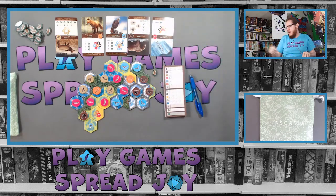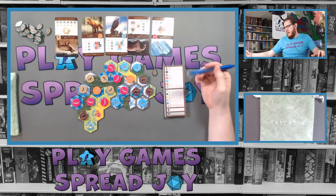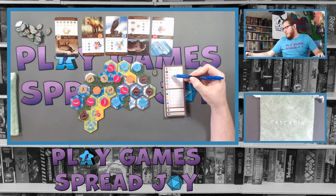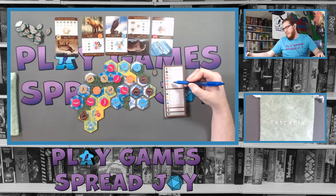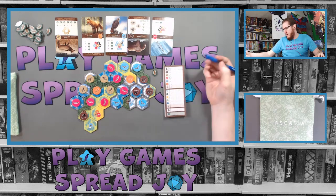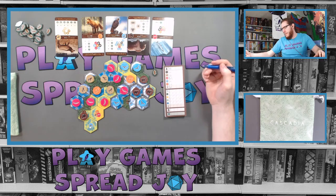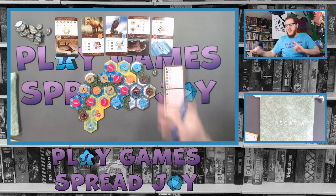Next up are foxes: scoring for each unique adjacent animal pair. This fox has three pairs — seven points. This fox has two different pairs — five points. The whole elk system doesn't count as separate pairs because they're not unique. Five plus seven is twelve points for foxes. Wildlife total: ten plus twelve is twenty-two, plus seventeen is thirty-nine, plus fourteen is fifty-three, plus twelve is sixty-five.